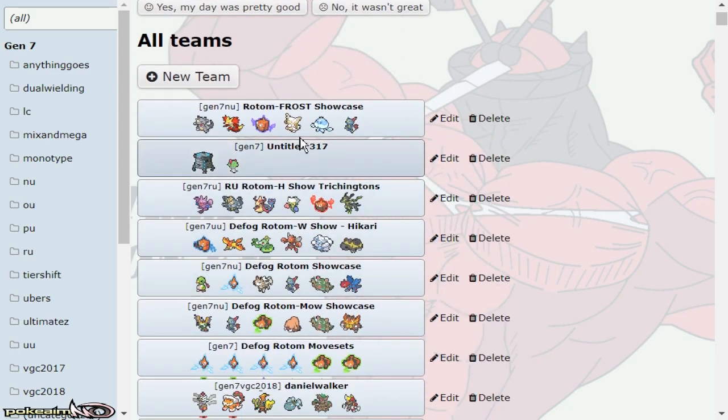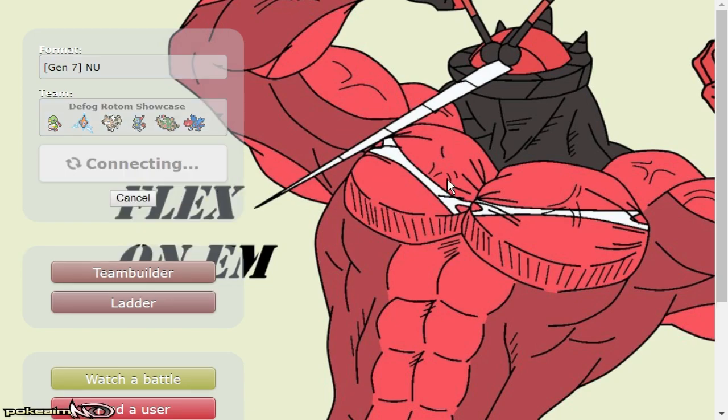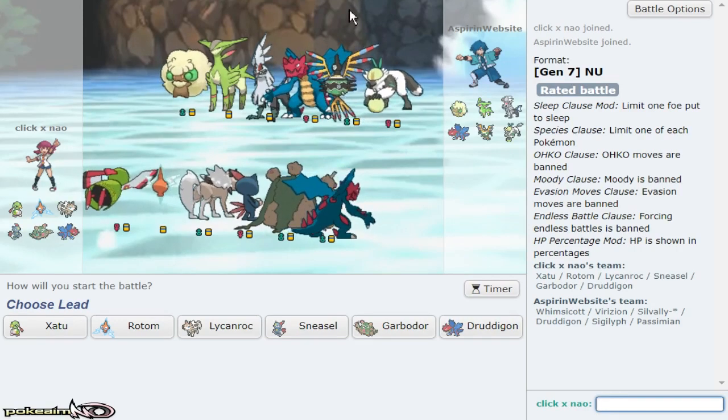I have the teams right here. We got Rotom Frost in the end tier, Rotom Heat in the RU tier, Rotom Wash in the UU tier, regular Rotom in the NU tier, and Rotom Mow in the NU tier as well. I do have a team with Rotom Fan, but in PU defog on it is worse than the scarf set, so I don't want to showcase that. Check out the previous moveset video and the playlist below for other showcases. You can also follow me on Twitch and Twitter.